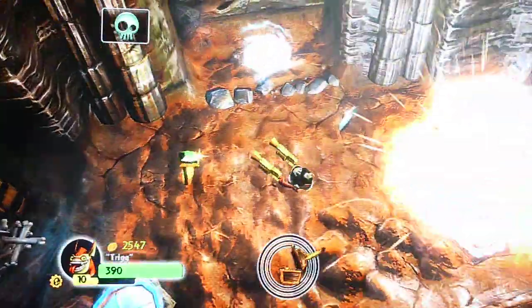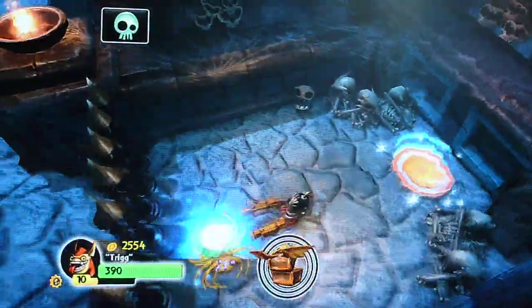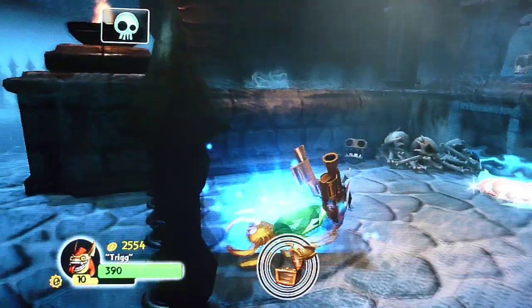Blow up the wall with the bomb, which will be here — I've already done it. And hit the teleporter. And there it is. And if you use the teleporter to get back again.